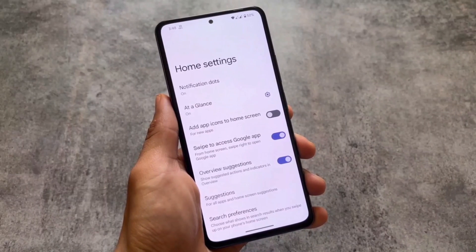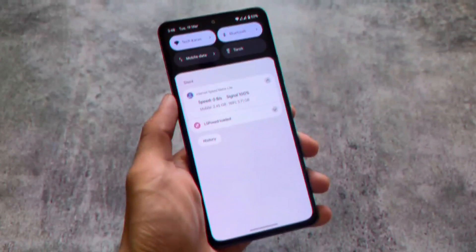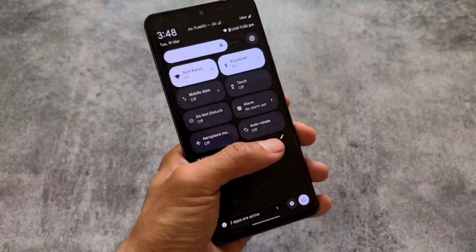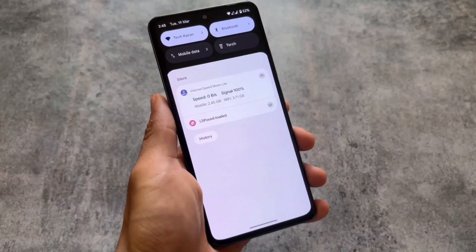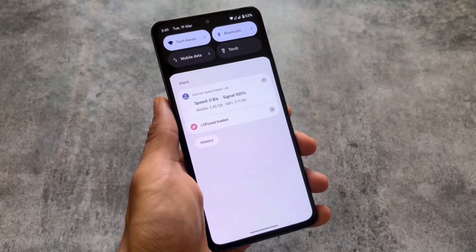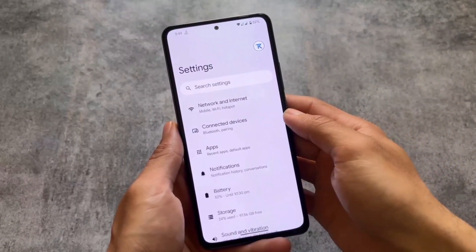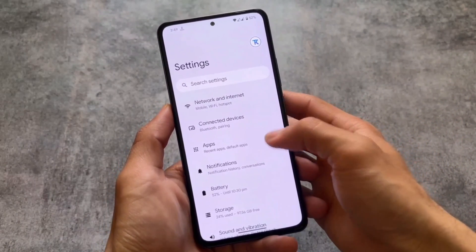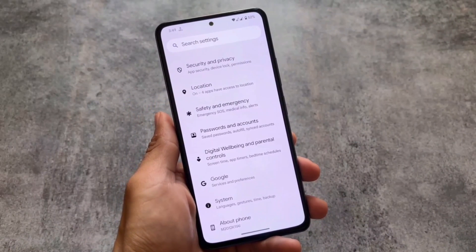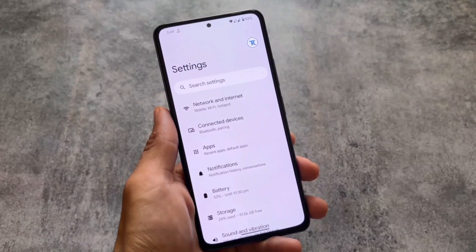As mentioned at the start, this custom ROM does not bring any major customizations, so there's not much to talk about there. It does have all the Pixel goodies, especially if you are using a Google Apps version. We have the Pixel launcher pre-installed and the dark quick settings panel — regardless of whether you use dark or light mode, you still get the dark quick settings panel, just like stock Android on Pixel devices. Moving into the settings UI, it does not give you any customized layout like box style, card style, or the latest modded settings UI — it's almost the same as stock Android.